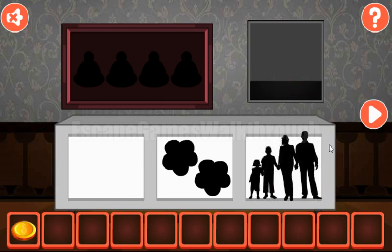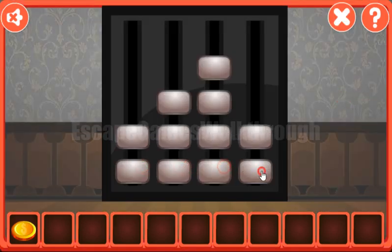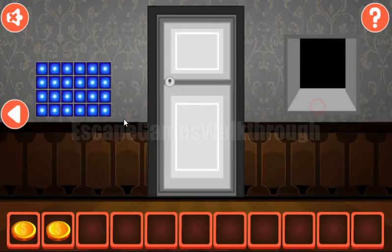Now let's look at these persons — they are in ascending order, and this order we need to set here on these levels: 1, 2, 3, and 4. We've got the second coin.